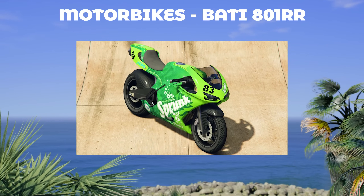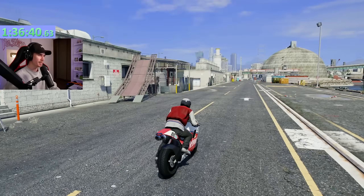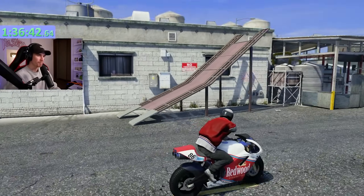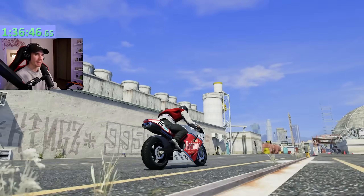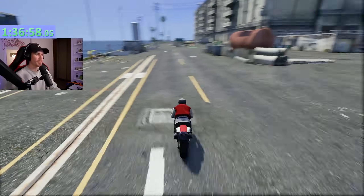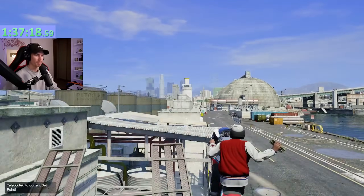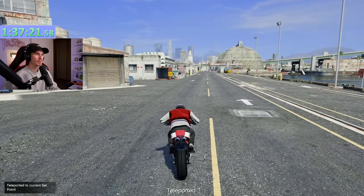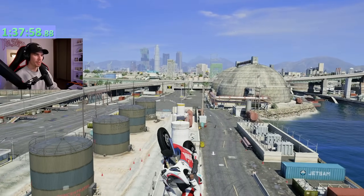For the motorcycles, we're using the Bati 801RR. I spent a long time trying to think of a precision landing I've never done with a bike. Off of this ramp you're going to have to go on the side of it and then land on this tower right up there. I don't think I've ever landed on it with a bike before. I'm going to hold the sticky bomb just to skip the stunt cam.